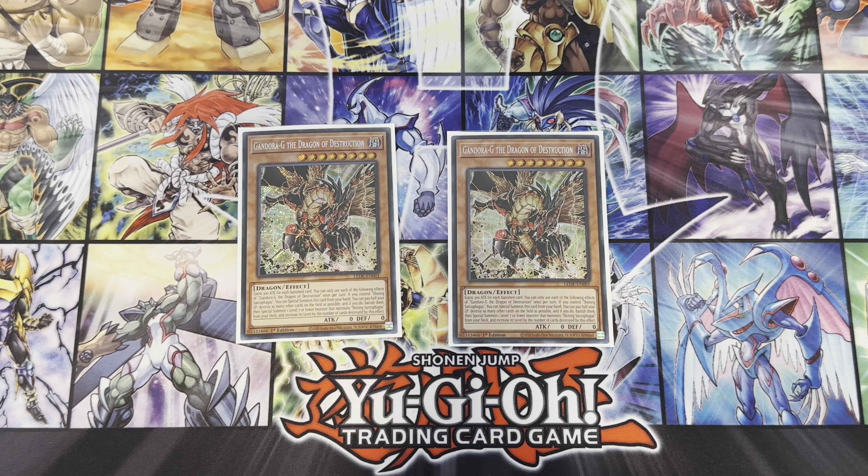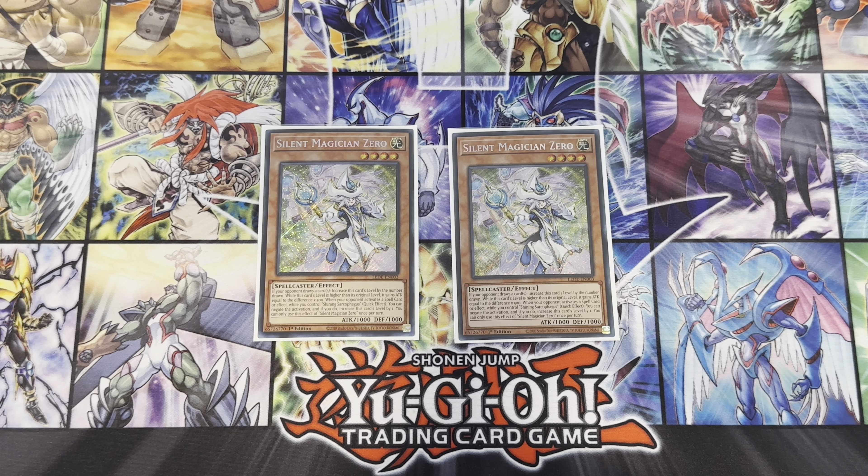I want to search the spell cards because the spell cards are really powerful in the deck. Gandora is a game ender — you summon it, clear the board, summon Silent Magician Zero, it gains attack, and you swipe the board. We also have plenty of cards that banish other cards, so Gandora can get really beefy.